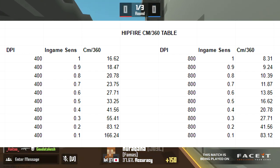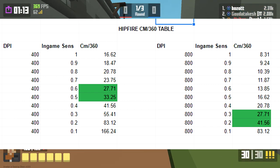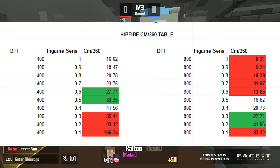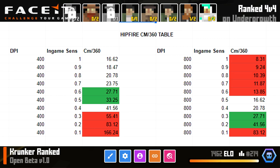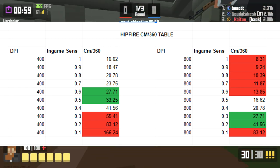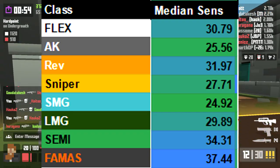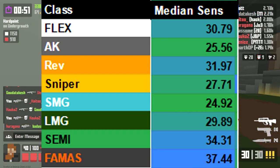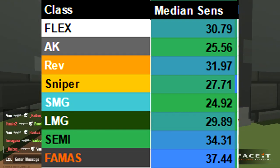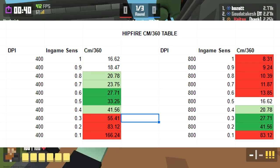Generally speaking, any hipfire sensitivity around the 30 centimeters per 360 mark is good. You are definitely at a disadvantage if you are playing below 15 cm or above 50 cm. Classes like AK, Sniper, and SMG are generally around the 25 cm range, while classes like FAMIS and SEMI are more around the 35 cm range. Anything in the 20 to 40 cm range should work pretty well for a Krunker hipfire sensitivity.